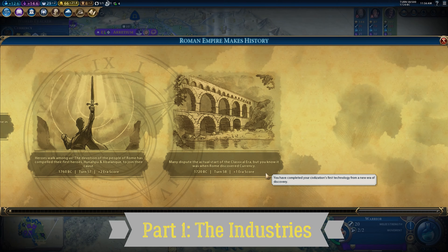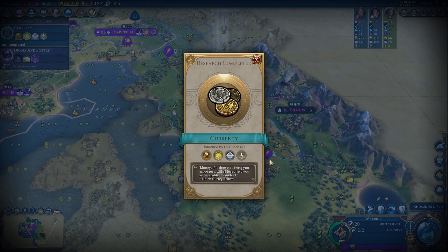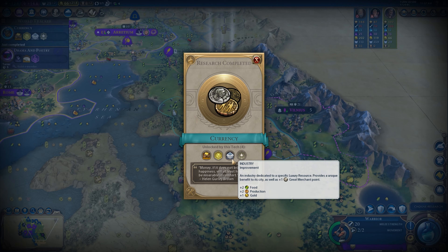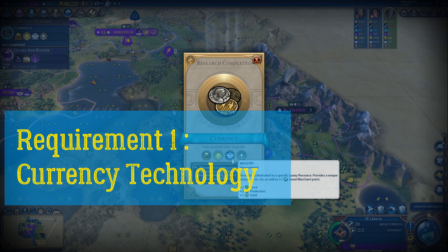The industry. So what are the requirements in order to build an industry? You have two main requirements. One is to unlock the technology, which is Currency. With Currency, as usual, you have the market and the commercial hub — and the new item is the industry. With this industry, you will gain plus two food, plus two production, and plus one gold.